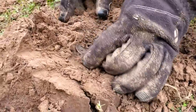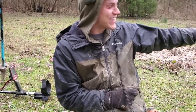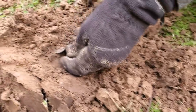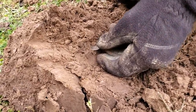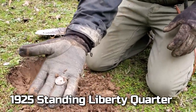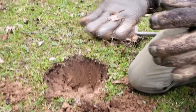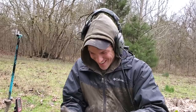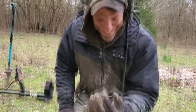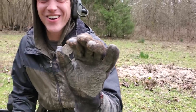You got one too! Unbelievable! Standing Liberty quarter — looks like it's 1925. Oh, you got me beat! That's a beautiful one. Look at that. Silver quarter, y'all, about two or three inches deep. Crazy. We've only been here, what — like ten minutes at this old ghost town site — and we've dug two quarters, a wheatie, and a Model T Ford hubcap. Just in this little spot right here. Unbelievable!